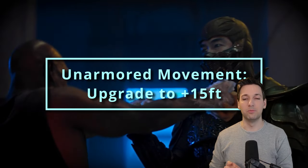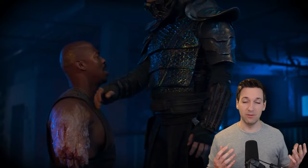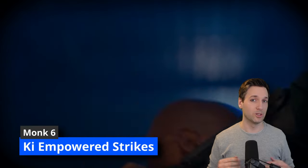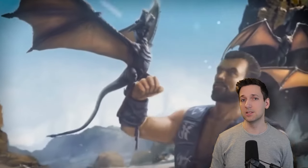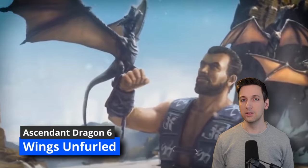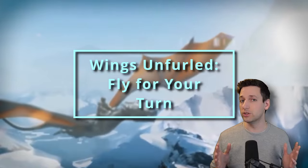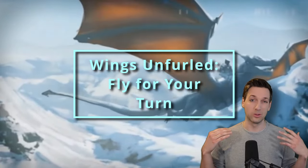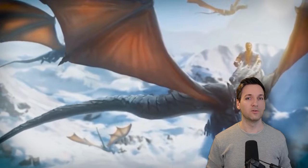At sixth level of Monk your Unarmored Movement boosts from 10 feet to 15 feet. Your punches, even when they're not doing cold damage, are now basic magical bludgeoning damage to overcome some resistances. You also get another feature from the Way of the Ascendant Dragon called Wings Unfurled — whenever you use Step of the Wind you can actually fly for the duration of your turn. You grow some wings and those wings disappear at the end of the turn. You can use this a number of times equal to your proficiency bonus.